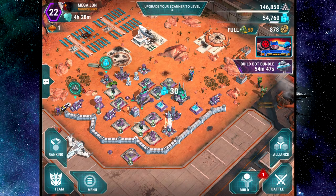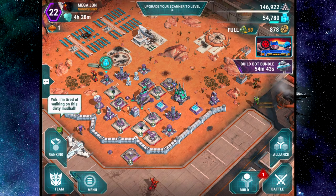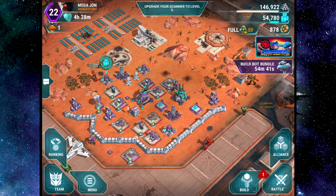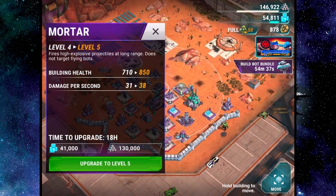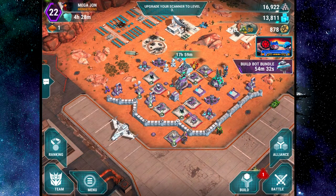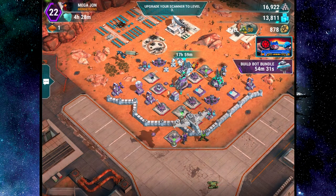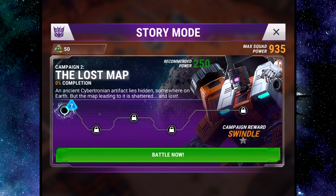We should upgrade something before I jump into the campaign — what should I upgrade? I'm going to upgrade this back mortar, yeah, let's do that. And let's go ahead and battle — we have the Lost Map, we haven't done this one yet, so let's start. This will be fun.